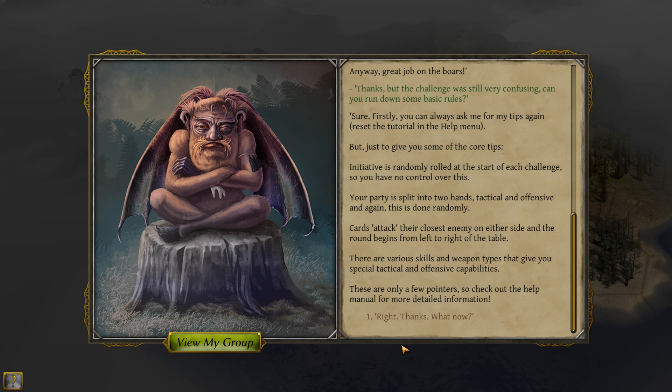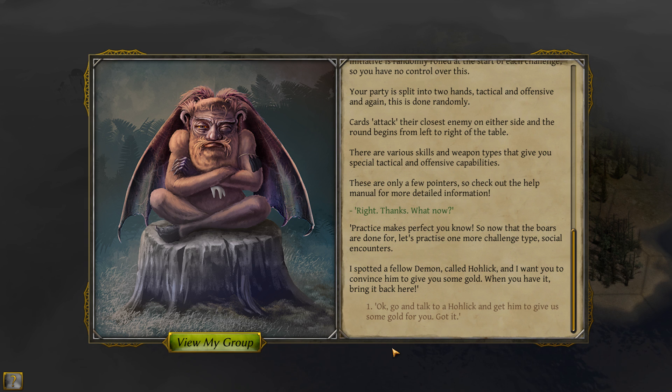The challenge was still very confusing — can you run down the basic rules? Sure. You can always ask me for tips again — reset the tutorial in the help menu. Initiative is randomly rolled at the start of each challenge, so you have no control over this. Your party is split into two hands: tactical and offensive, done randomly. Cards attack their closest enemy on either side, and the round begins from left to right of the table. Various skills and weapon types give you special tactical and offensive capabilities. Check the help manual for more detailed information.